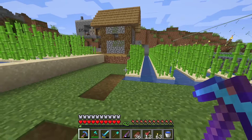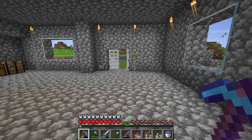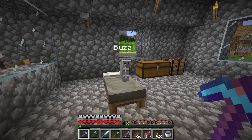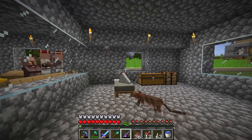Once you tame a cat, it will follow you and even teleport to you once you get a certain distance away. To prevent the cat from following you everywhere, you just need to right-click on the cat to make him sit. Cats will naturally like to sit on beds and chests, and when they're sitting on the chest, you can't actually open the chest.